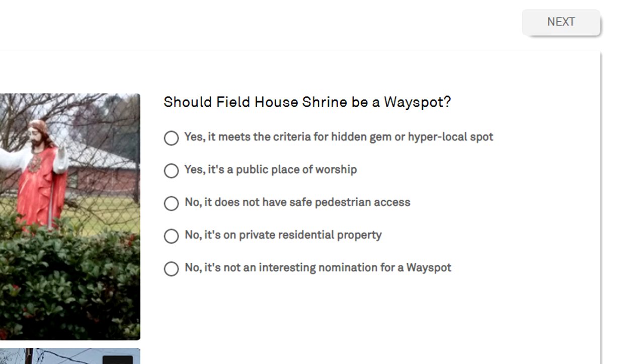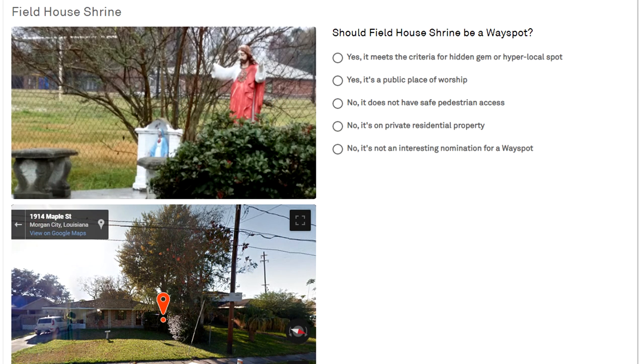Question one asks: should 'Field House Shrine' be a wayspot? There are five options. Right away the picture is bad — it doesn't even focus on the shrine itself. Additionally, looking at the location you can tell it's on someone's house, so it's a one-star situation. The key point: like a multiple choice exam, one option is the best possible answer without the others necessarily being wrong.